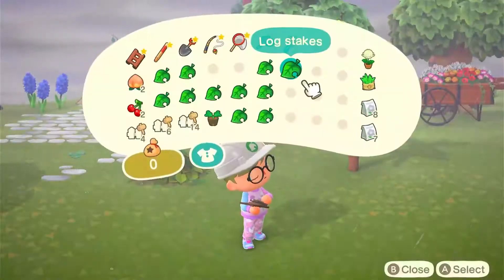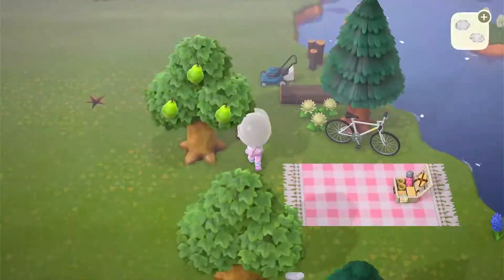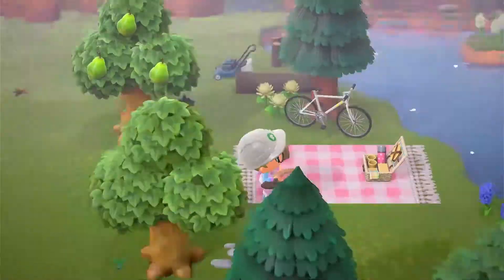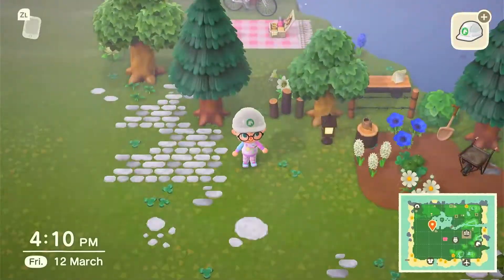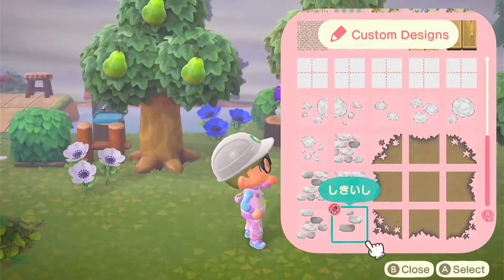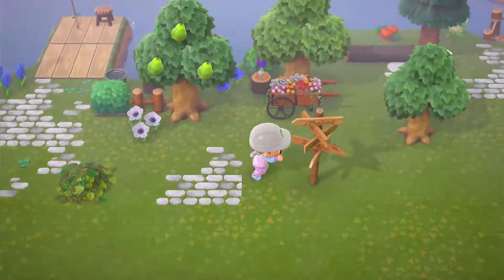I've been trying to incorporate different flower colour schemes around different areas. Around my main entrance was pink and white, Lily's area was also pink and white, but around this lake area I've decided to do blue and white. I'm always going to be incorporating white and another colour into each area, but there are a few flower colours that are a little bit ugly so I'm just going to try and avoid those.